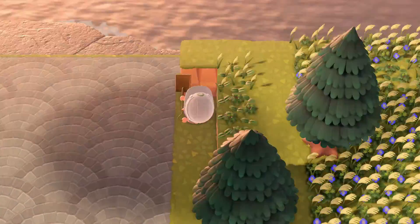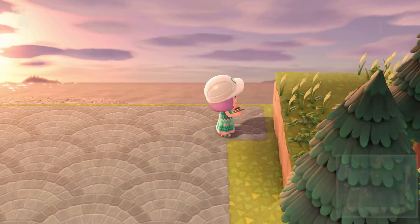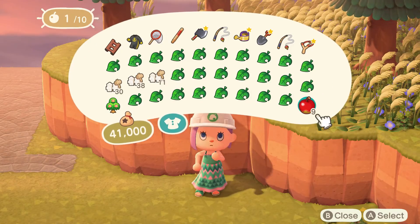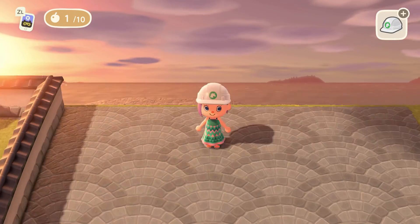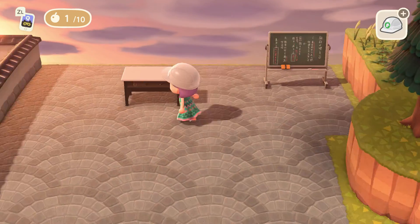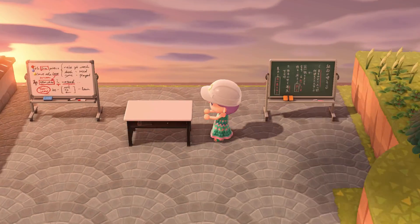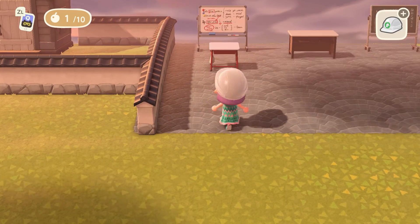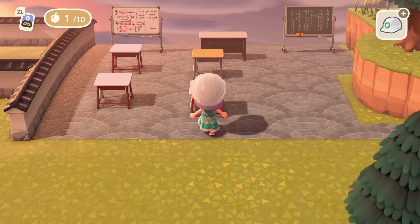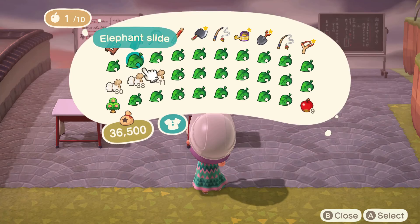I am going to have to move this back some more — I decided I needed just a little bit more room. I decided to go with the setup of the teacher desk up front, and then I am going to have four student desks, each in different colors, but we are going to change that.